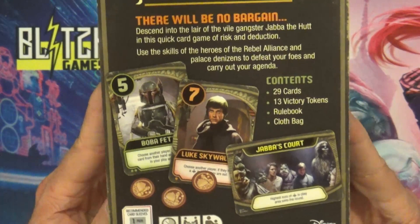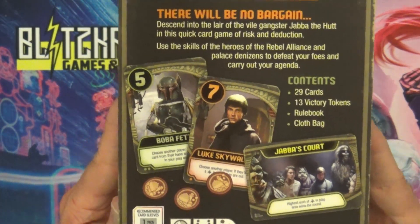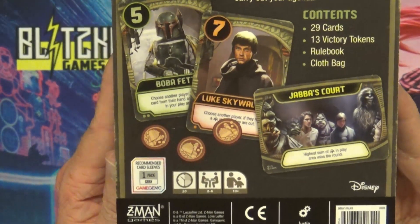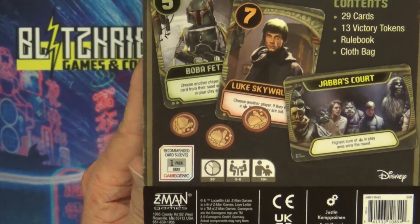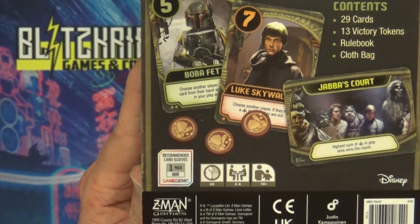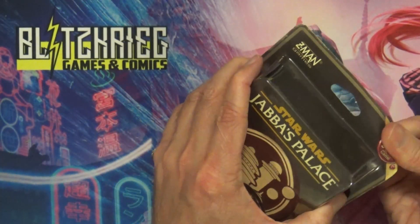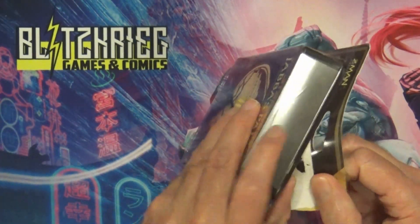The box lets us know the contents: 29 cards, 13 victory tokens, the rule book, and the cloth bag. If you're familiar with Love Letter, it lets you know the game takes about 20 minutes to play, for two to six players, ages 10 plus. This is just the blister, so let's tear into it.